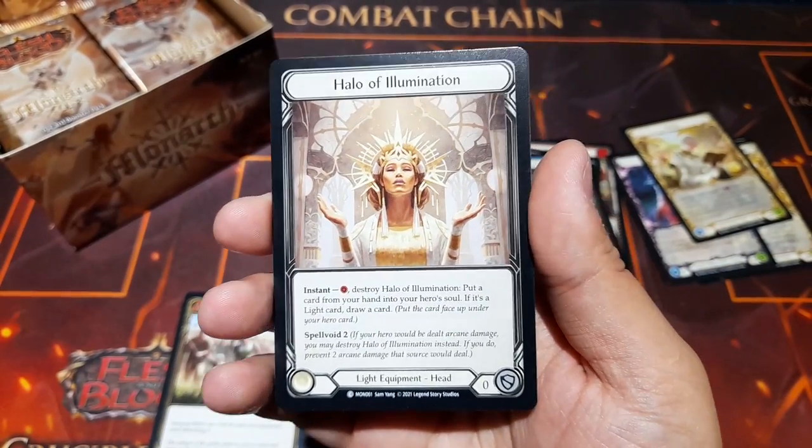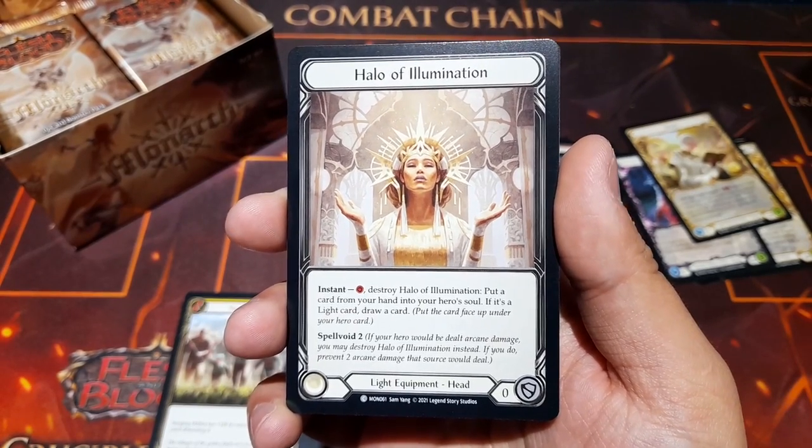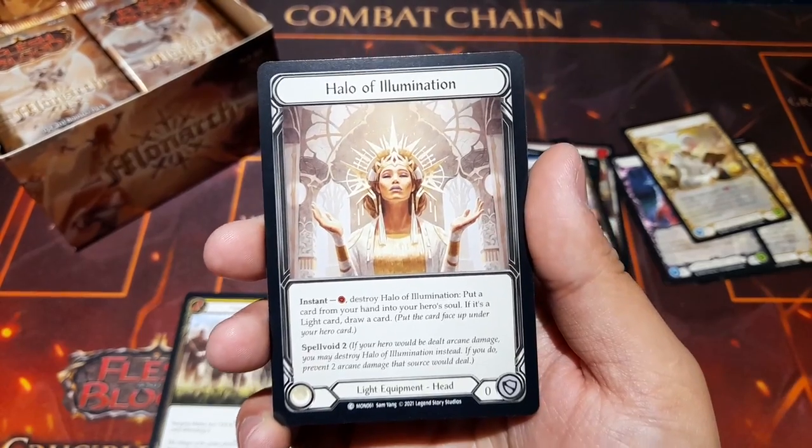We have Halo of Illumination — a light equipment for the head. Instant: spend a resource, destroy this, put a card from your hand into your hero's soul, and if it's a light card, draw a card. Sounds pretty decent. Then Spell Void too as well.